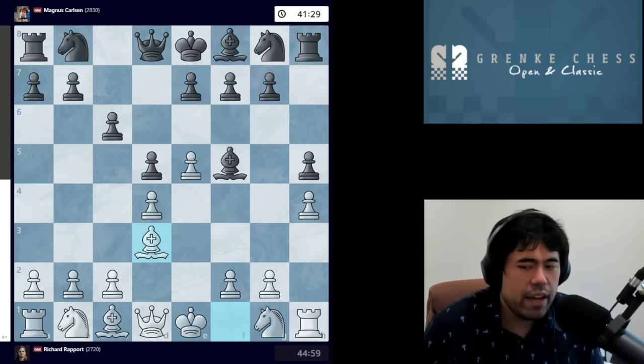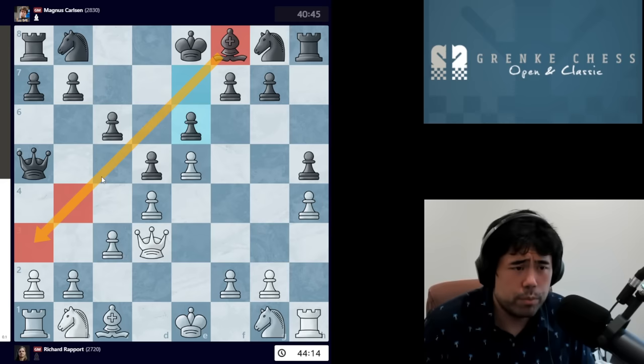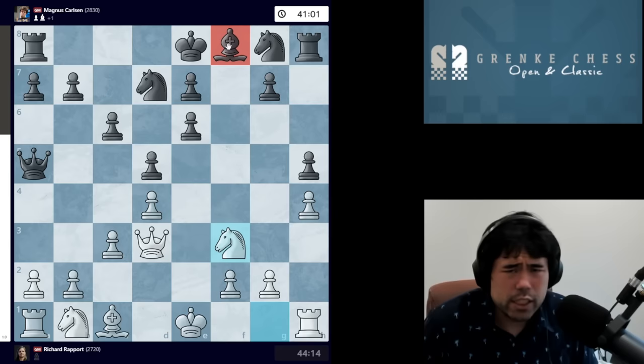After H5, we get Bishop D3, Bishop takes Bishop, Queen takes Bishop. Now we have Queen A5 check being played and Richard plays C3. Magnus goes E6 — an important move as black wants to develop the dark-squared bishop on the diagonal. He also might want to go C5 and the bishop supports this pawn push. If black played Knight D7 instead, white could temporarily sack a pawn with E6, and after pawn takes pawn, white has Queen G6 to win the pawn. Even if white goes Knight F3, the bishop on F8 is very sad — walled in by the pawns. So we get E6 from Magnus.